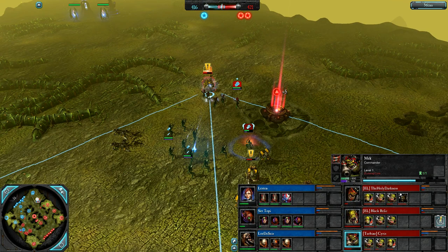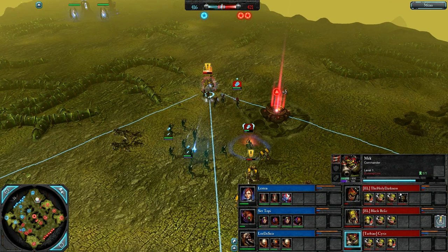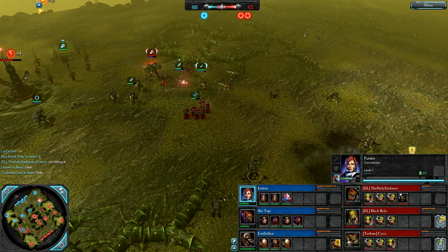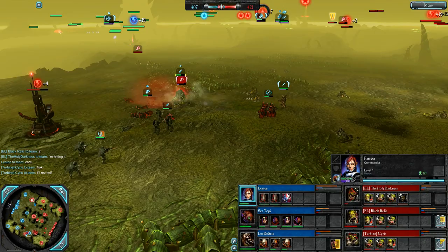Cyrus teleporting in — that's really risky. He's using the ghost helm to suppress the Mech Boy and takes him down. Nice play from Leston. Mind War is awesome — damage over time and instant suppression. Kicking off on the west side, the War Boss chasing down some Chaos units. Look at how open this map is — there's barely any shot blockers whatsoever. Really good map for ranged armies in general.